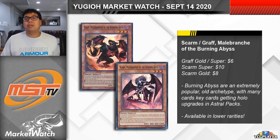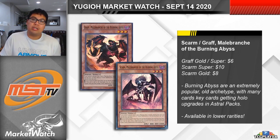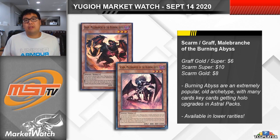Next up, we're looking at some Burning Abyss cards, and basically for the same reason as we're looking at Phantom Knights — the two archetypes are joined at the hip, so if we're talking about one engine, there's a good chance we're probably going to be talking about things from the other as well.